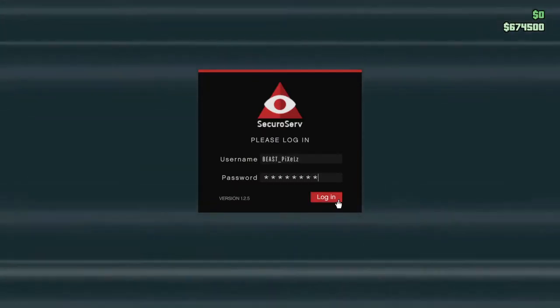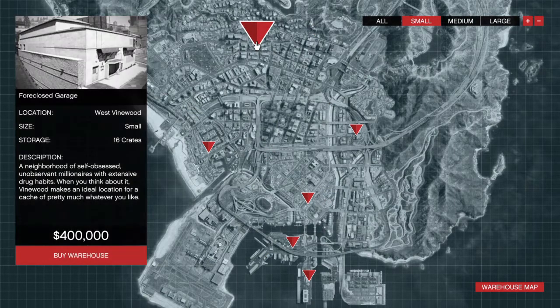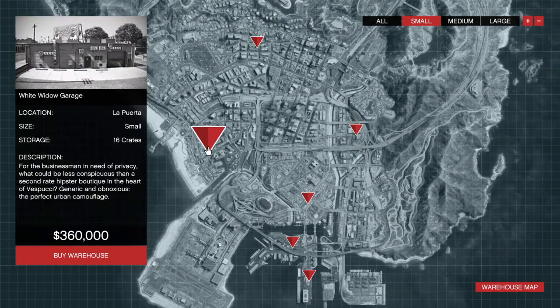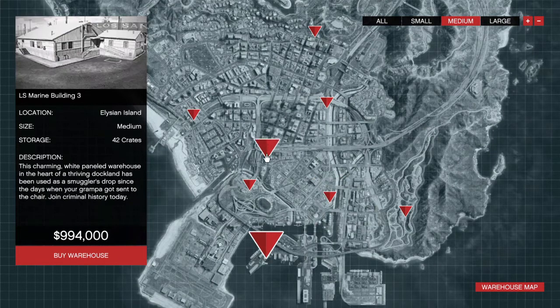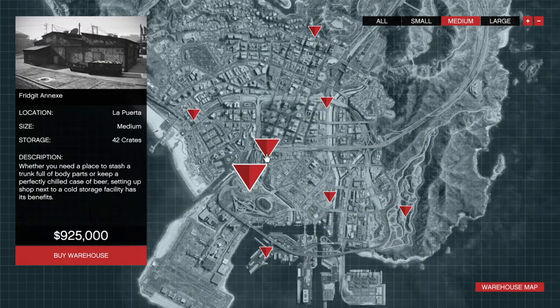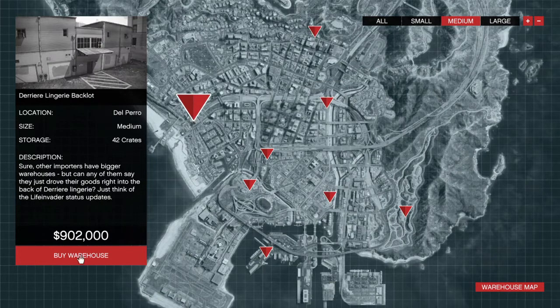They've set me up with a username and password for the SecuroServ special cargo network — just hit login. Before you get started you'll need some warehouse space. I'm looking at the map. What are the options? I click on the red icon to see the details of each space. One's 400k and I have 600k. Oh damn — I can't even buy a medium warehouse.